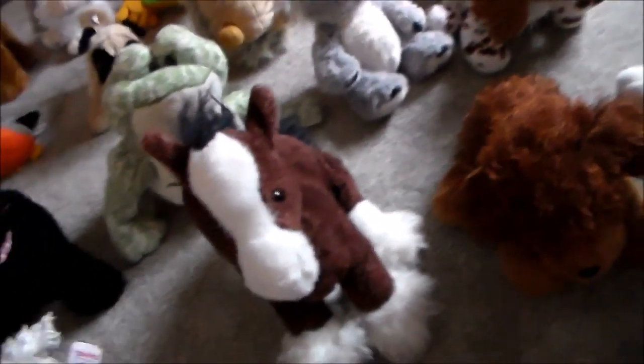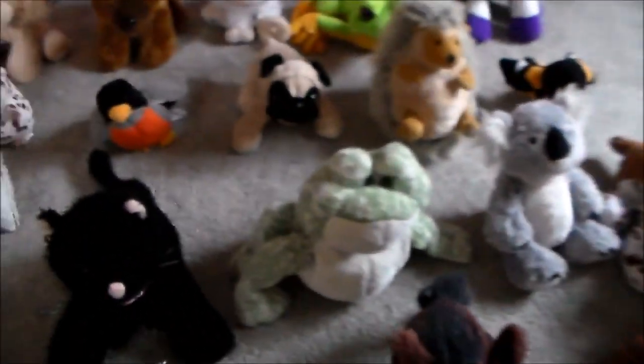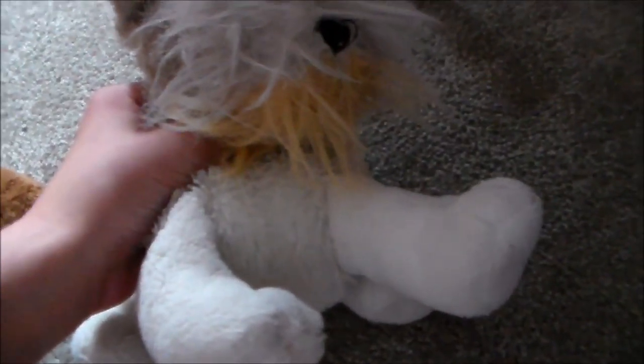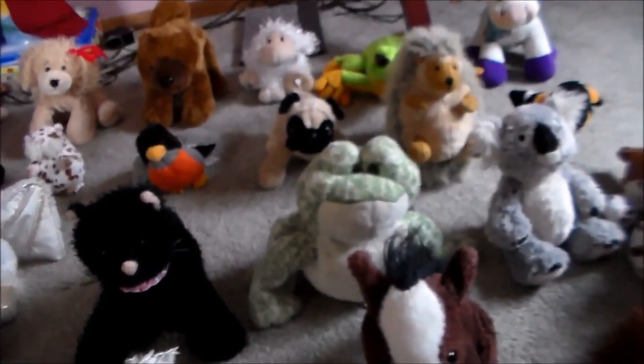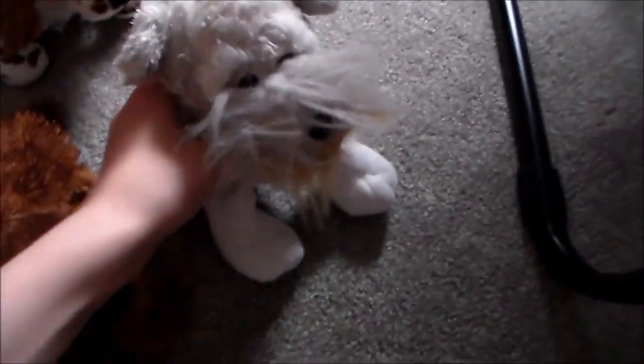I have three Webkinz on the way. Me and Zanykins — well, it's a surprise for Zanykins. She's at camp and I'm surprising her. We got three: the signature black bear, the signature elephant, and just an owl. She gets to choose one, I get to choose one, and we share one. So I'll hopefully get my first signature!